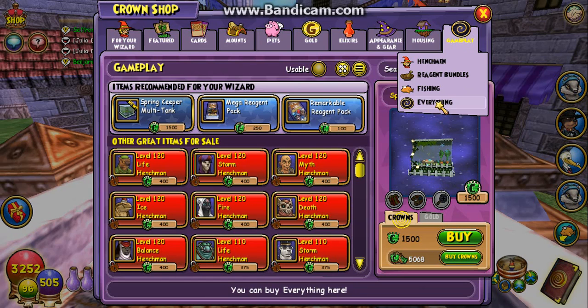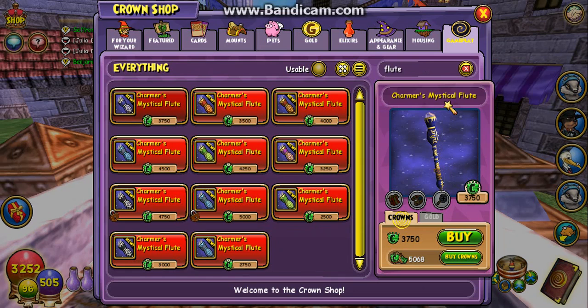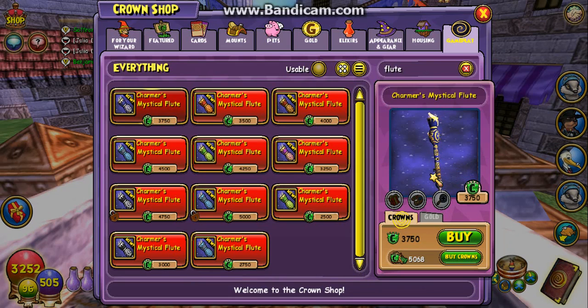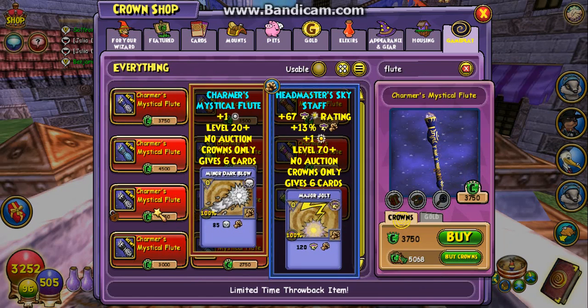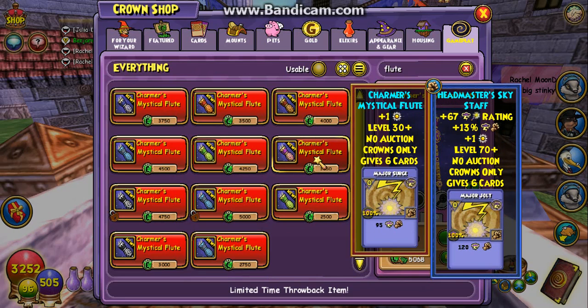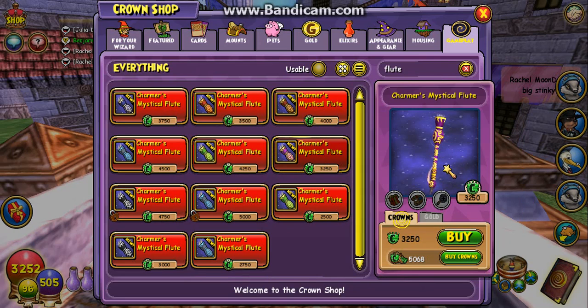Let me do a quick search real quick — flute. Oh no, there is a myth one! It's blue and yellow. Interesting. But yeah, I think that might actually be the only storm one. Yeah, that's the only storm one. Now it is a little bit more on the expensive side, unfortunately. However, you guys can see that this is a really nice design going on here.